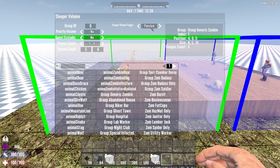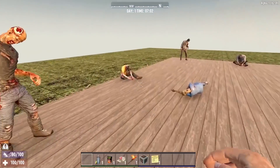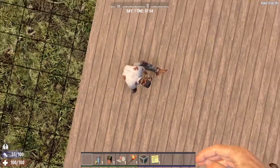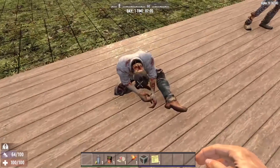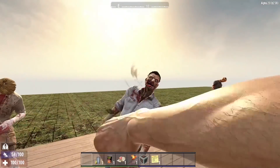The first setting is the passive setting. This setting pretty much makes it so the zombies stay asleep until they're attacked. As you see here, I can walk throughout all of these sleeper zombies — they do not wake up. I can literally get on top of them and jump up and down, and they do not wake up. The only way these zombies will wake up is if you interact with them, like punching them in the face. Once you do that, the sleeper zombie will wake up and start attacking you.